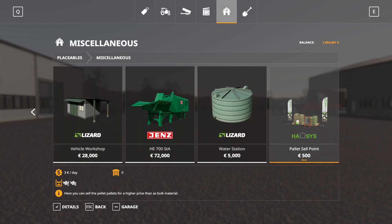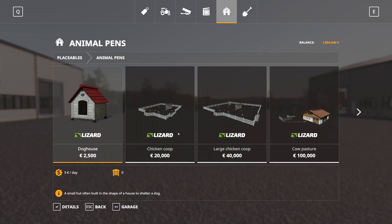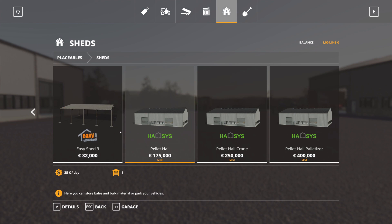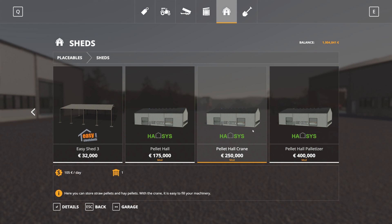Outside those, we have the pellet sell point where you can sell your straw and hay pellets. I'd assume straw pellets are for burning and hay pellets are for animal feed - you could do that in FS17 and we'll check if it works here too. Under sheds we have three types: empty sheds, a pellet shed that has a crane and compartments for pellets plus some free space, and then the pellet hole palletizer.